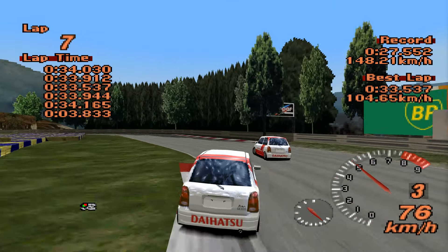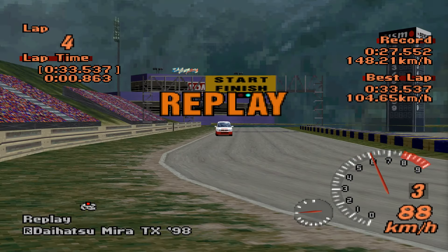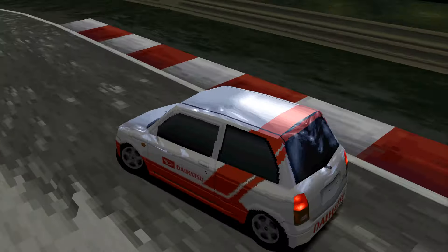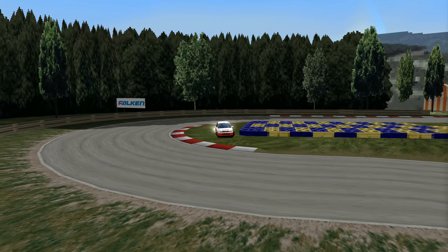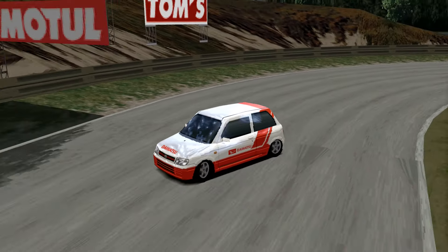33.537 does make it one of the slowest cars we've ever had. It is not the slowest kei car we've ever had, and it's not the slowest Daihatsu we've ever had — there is stuff slower than this. But 165 horsepower, and it actually weighs quite a bit for a kei car as well.